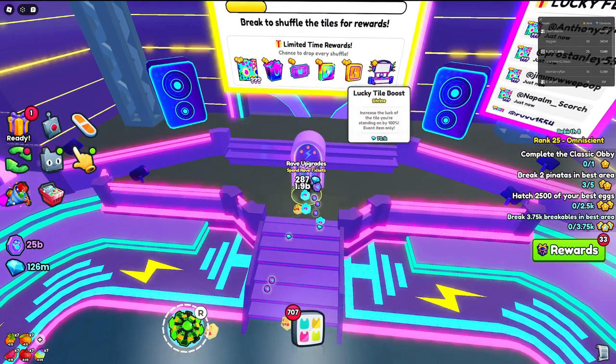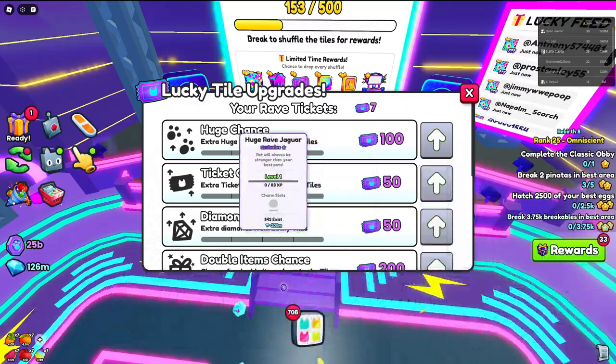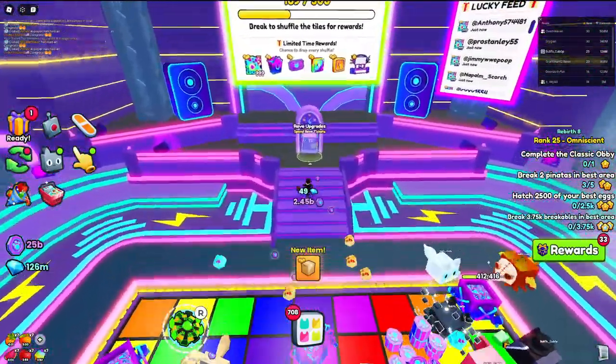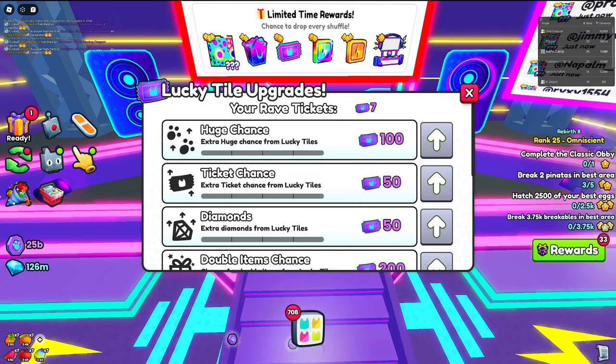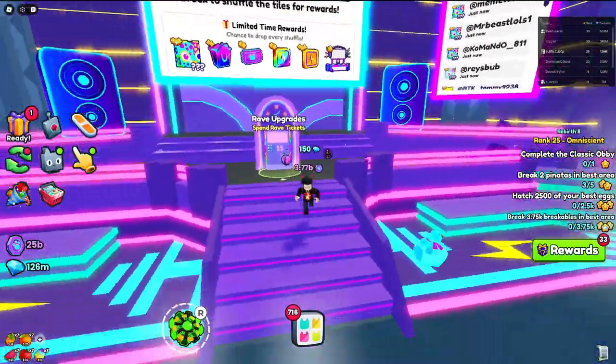You'll also want to get the huge chance and double items chance, because these two make getting the huge rave jaguar cat way easier. It already has a 1 in 81 chance, and these upgrades make it even easier. Even though these are the most expensive upgrades, I recommend saving up your tickets and going for them immediately. By following this guide you should be able to get a huge pet in no time.